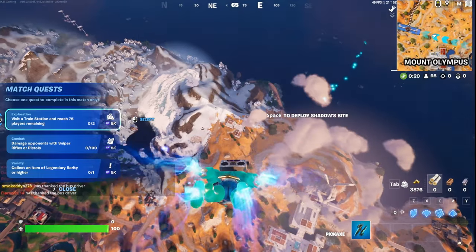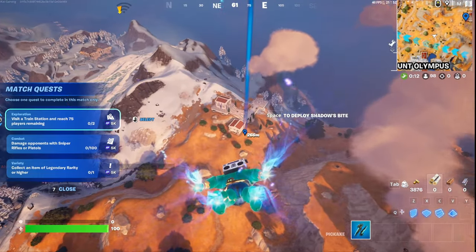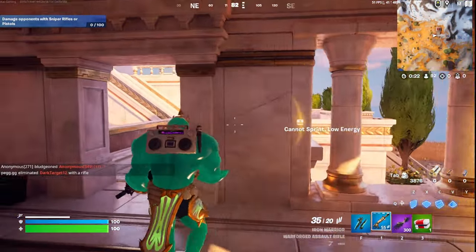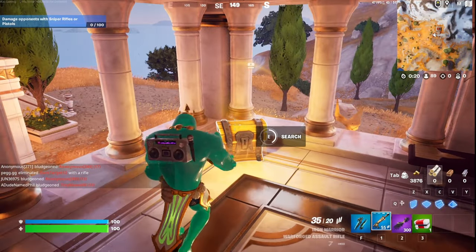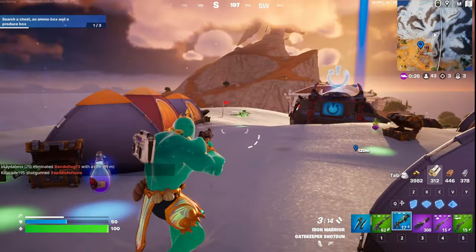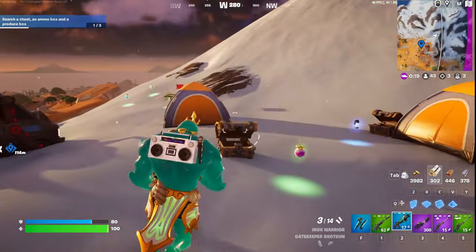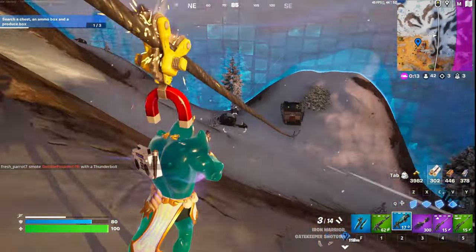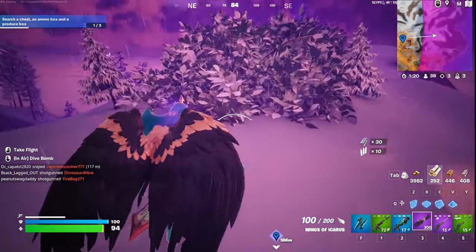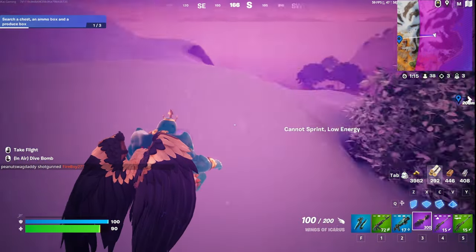The first drop spot is right here northeast of Mount Olympus. If you land in this building here, it will have one guaranteed gold chest. Down here in this building, you will get a guaranteed two more chests. Once you've looted this building, come up this hill to this campsite — there will be slurp barrels and four guaranteed chests. After that, come down this hill. In this building there will be 11 slurp barrels. Once you've looted that, go down this mountain and you'll find a cave. This cave will have over 20 chests.